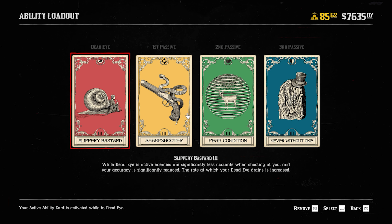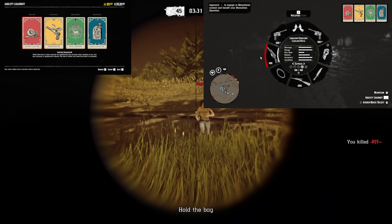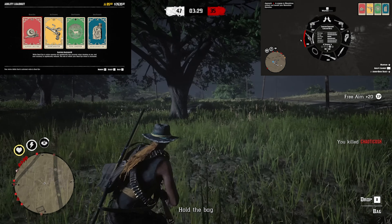It's a simple slippery build using Sharpshooter, never without one, and Peak Condition. But this time we run a double sniper. The sidearm pick is whatever you like — the Sawn Off, the Mausers, and the Navies, they all work here.